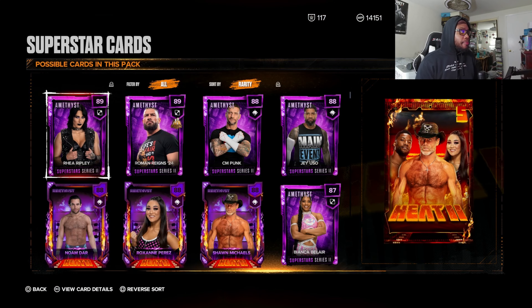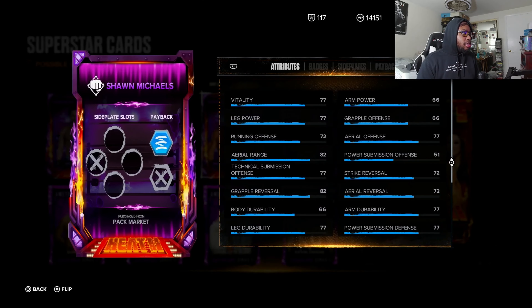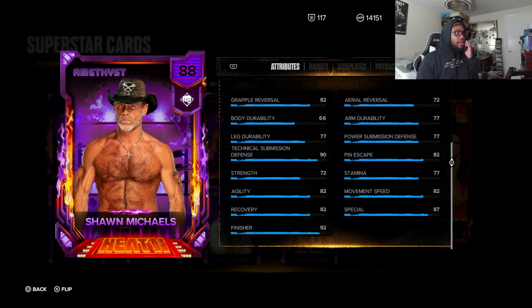What's crazy is right off the bat, the Roman Reigns persona card is here in the packs. That essentially means you could either pull him from these packs or literally get him from the card market, because he will for sure be in the card market. That's crazy.